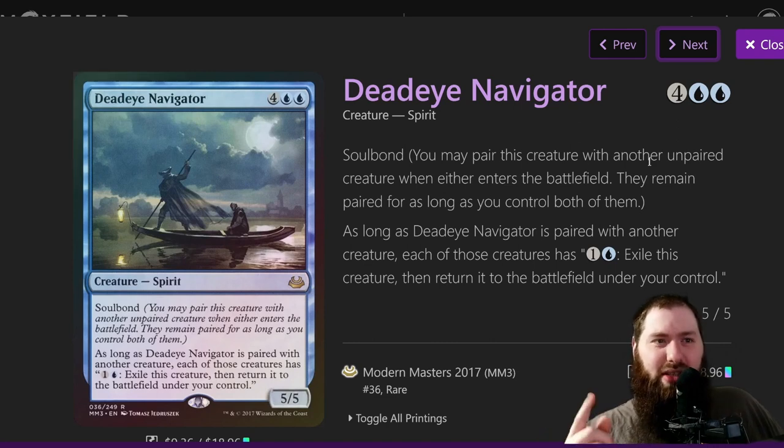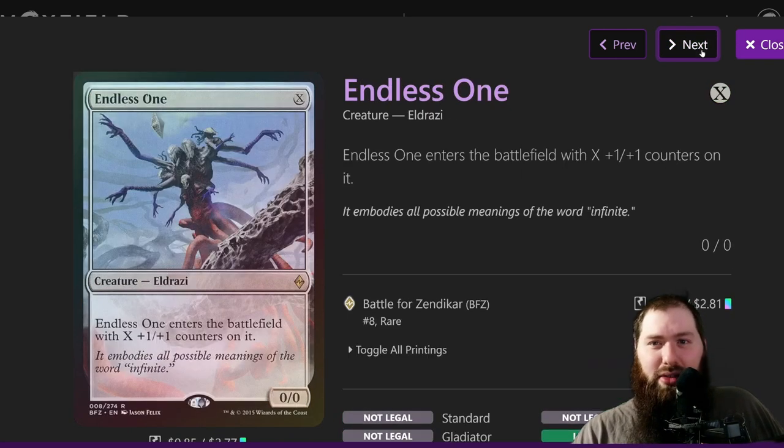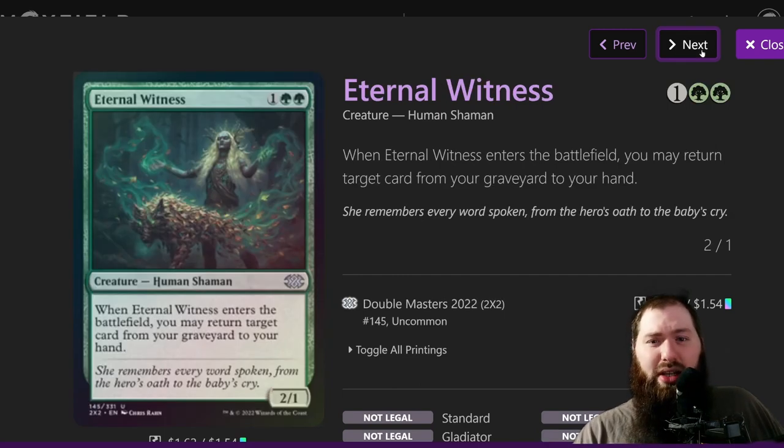The Dead Eye Navigator and Peregrine Drake combo: if you have both on the battlefield, soulbond them, then pay two mana to flicker Peregrine Drake. Once you have five lands you're up three mana, do that infinite times for infinite mana, then win the game. Eternal Witness is just to get stuff back from your graveyard if a combo piece gets milled, countered, or destroyed.